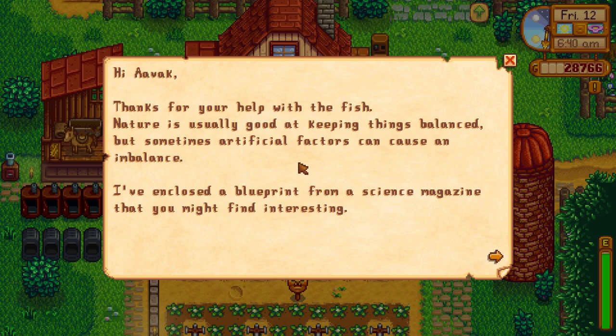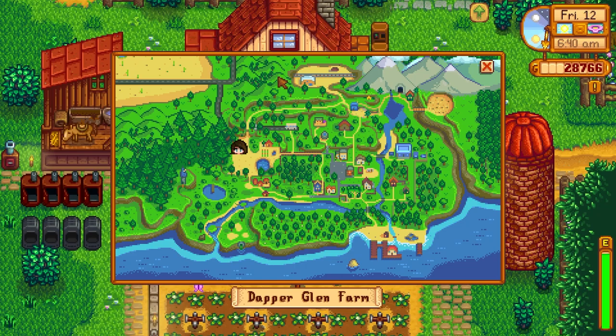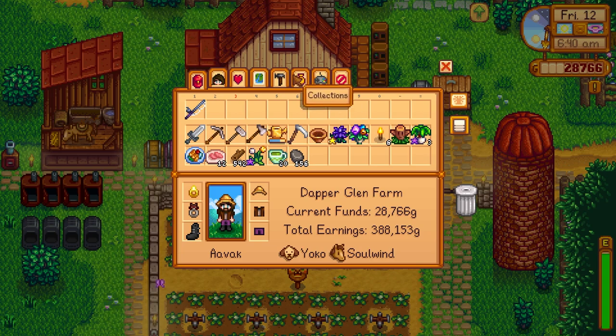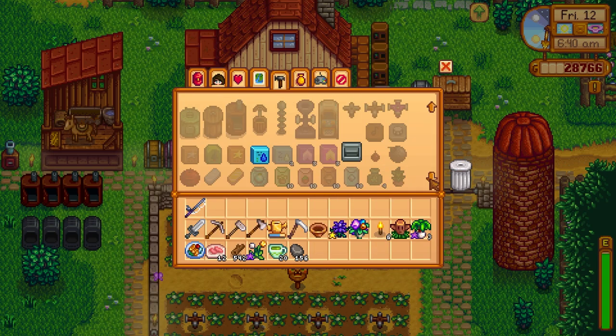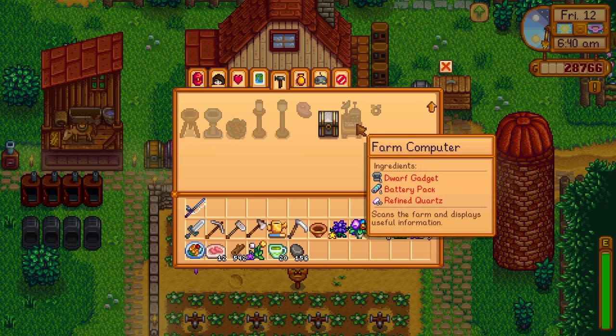Thanks for your help with the fish, Avak. Nature is usually good at keeping things balanced, but sometimes artificial factors can cause an imbalance. I've enclosed a blueprint from a science magazine that you might find interesting. A farm computer? I'm so intrigued by this that I'm clicking on the wrong buttons. What on earth is a farm computer? What does it do? Scans the farm and displays useful information.